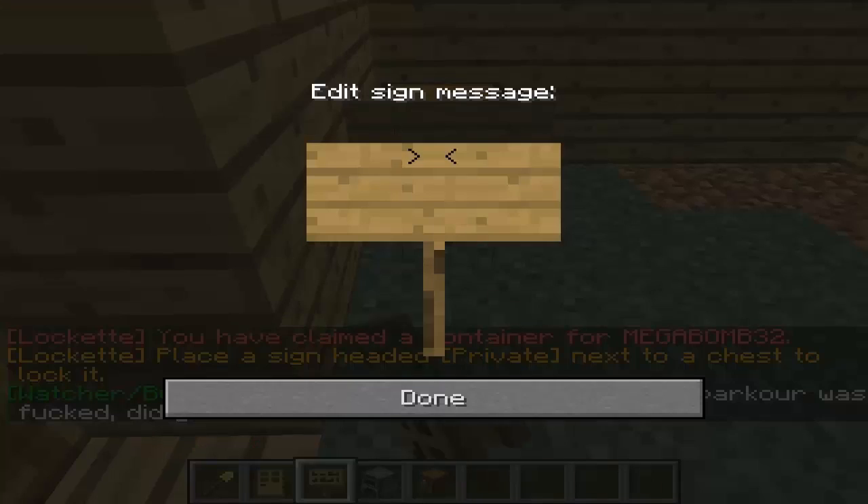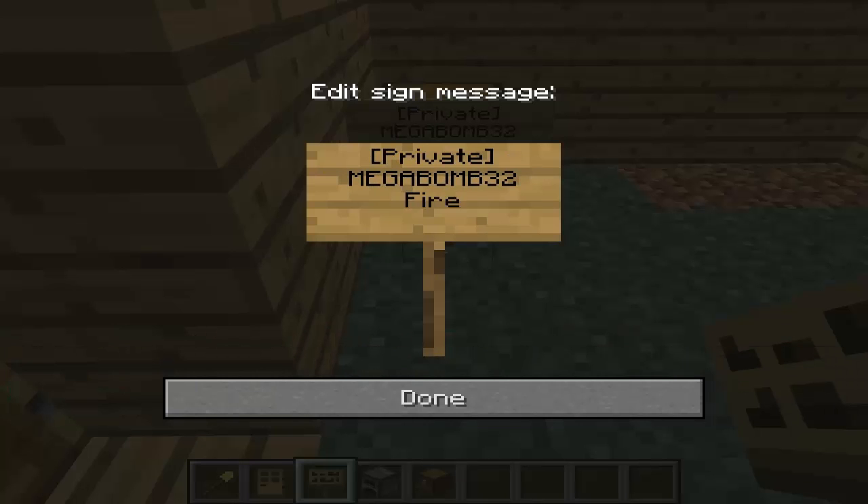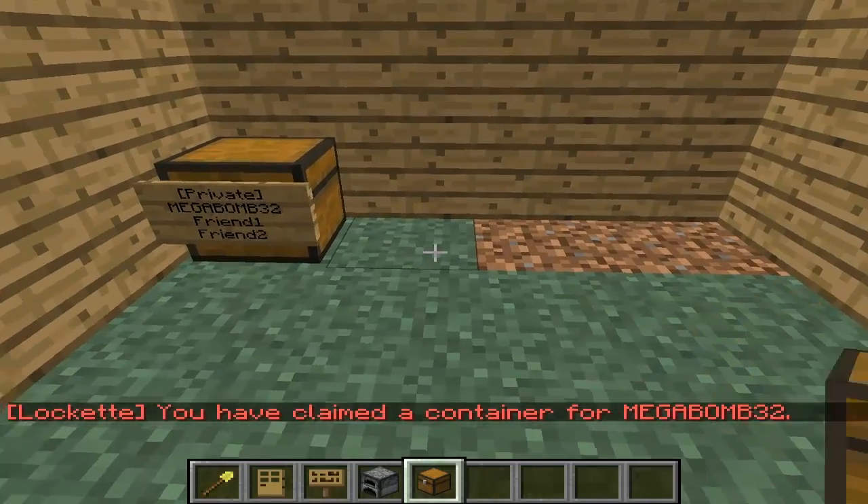Put the sign right in front, and go bracket private bracket, your name, friend one, two. You don't have to put those, you can leave them blank — the friend one and two. I'm just showing that to show you.